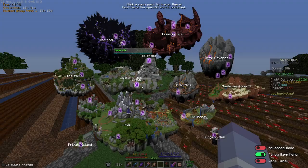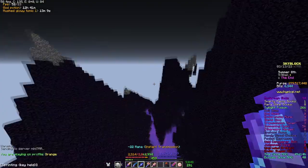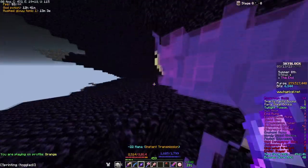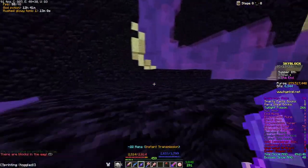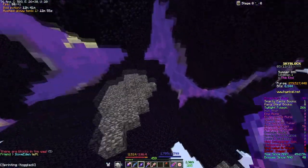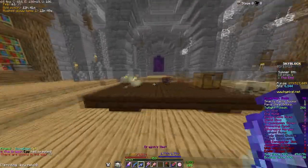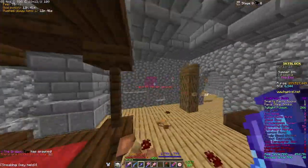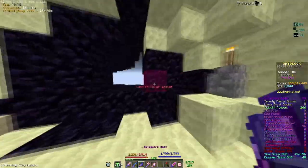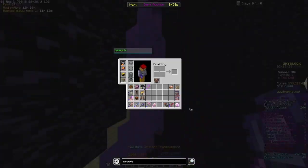Next, I can go to The End and get the secret achievement for going into the secret room. I might have to look up the coordinates — I don't remember where it is off the top of my head. Is this not the right secret room? Looks pretty secret to me. Oh, there it is — nice!